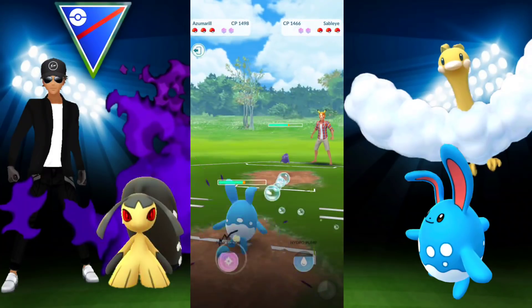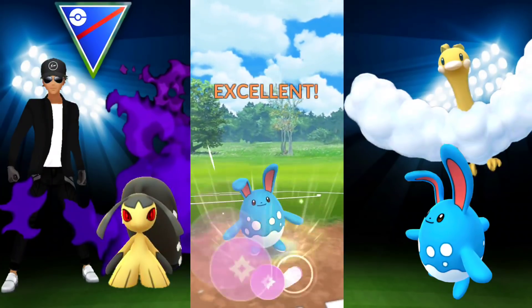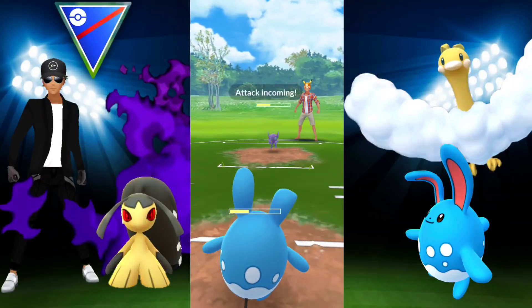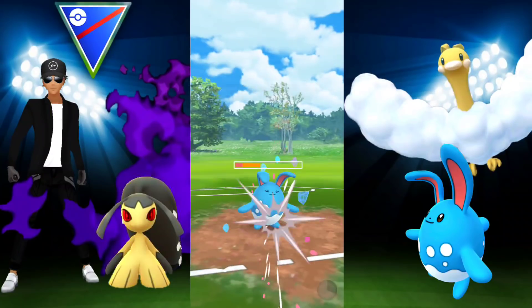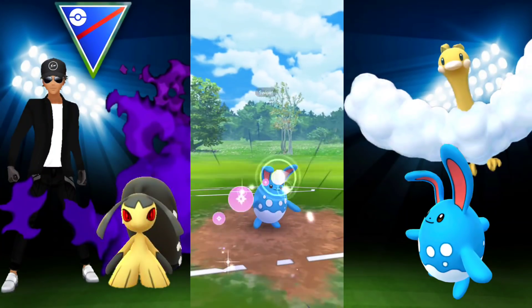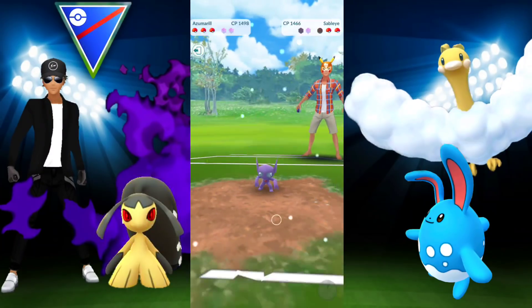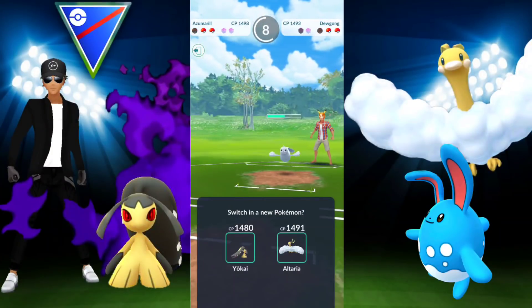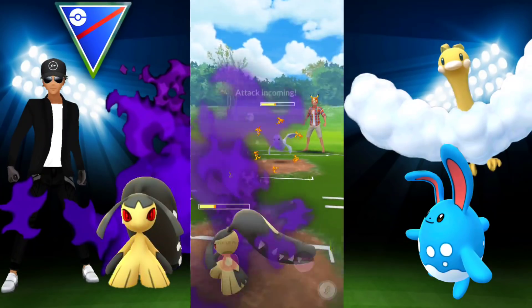They hit me with Power Gem — normal damage — and Shadow Claw, chipping away quite well. Sableye is no pushover, especially at a high level. We're so low we were about to get fainted out by Shadow Claw, so might as well go for the charge move to take it out. They bring the Dewgong back in, so we return with Mawile.